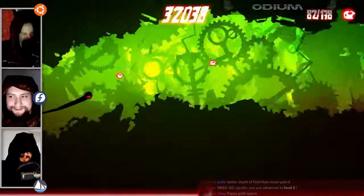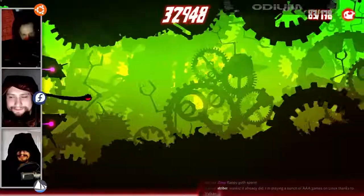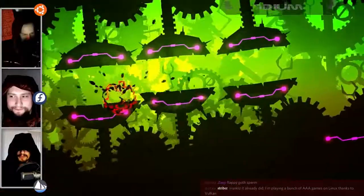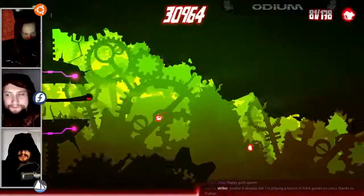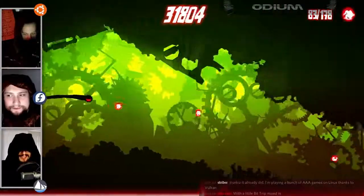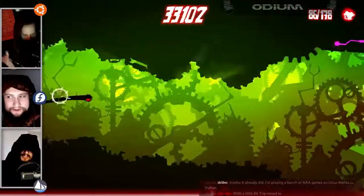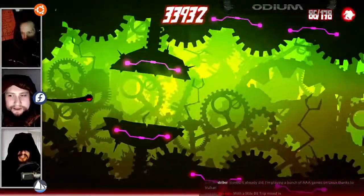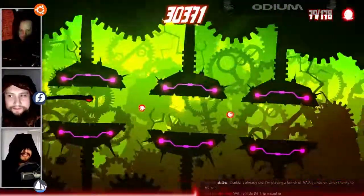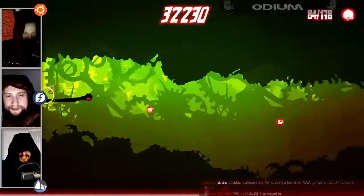Did anyone figure out what the red line at the bottom is? I'm guessing it shows how far in the level you are. Yeah, it's your progress, and the little spikes are the checkpoints. Make sure you use your headphones — there are clues about the level in the audio. The little spikes in the progress bar at the bottom are actually where you died. Oh, are they? Yeah. TIL.